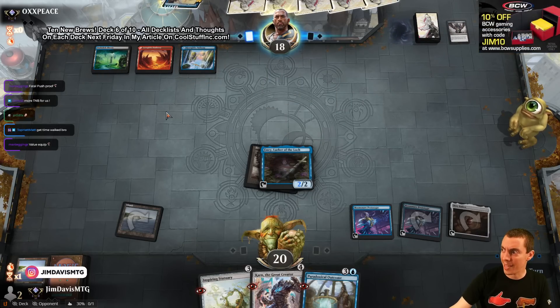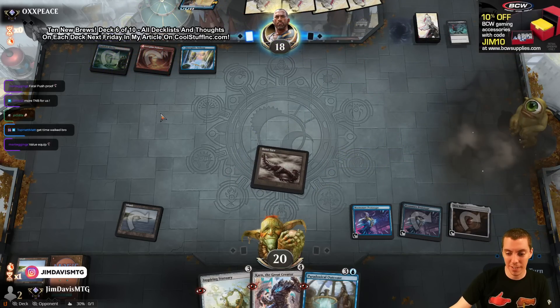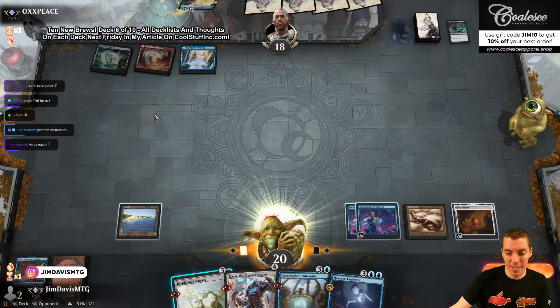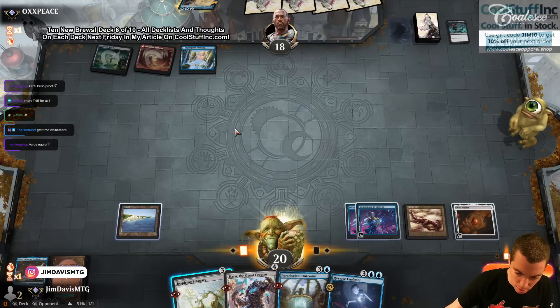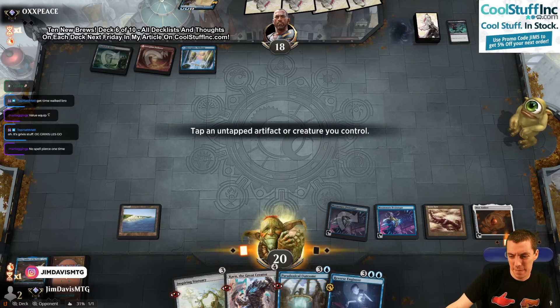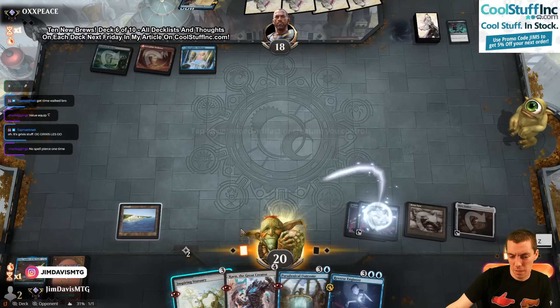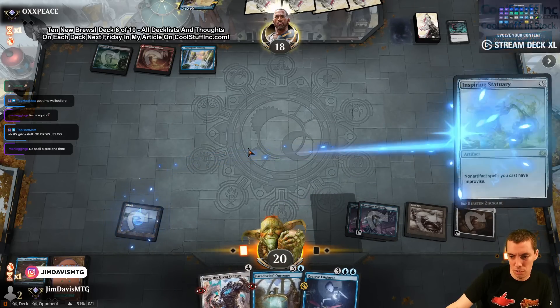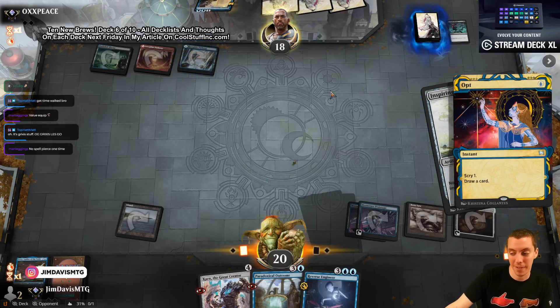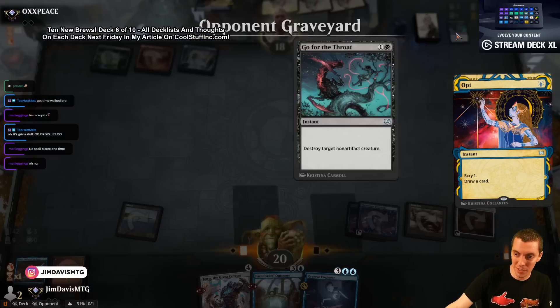Some weird games today. You killed it — it's dead. So we have Reverse Engineer — we cannot cast that yet. We can cast Inspiring Statuary. Yeah — I mean, come on. That's hot. Thank God. Grixis stuff. Say go.